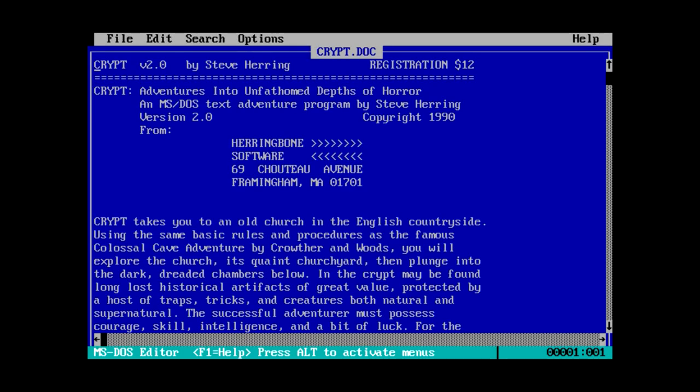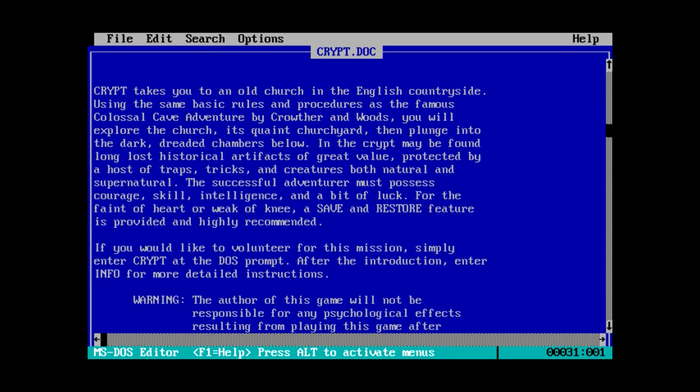Crypt 2.0 — well, that explains the crypt20 — by Steve Herring, registration $12. Adventures into Unfathomed Depths of Horror, an MS-DOS text adventure program. Crypt takes you to an old church in the English countryside, using the same basic rules and procedures as the famous Colossal Cave Adventure by Crowther and Woods. You'll explore the church, its quaint churchyard, then plunge into the dark dreaded chambers below. Long-lost historical artifacts of great value, protected by traps, tricks, and creatures both natural and supernatural. The successful adventurer must possess courage, skill, intelligence, and a bit of luck. A save and restore feature is provided and highly recommended.